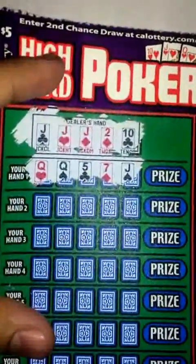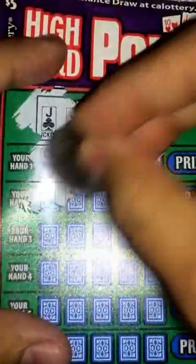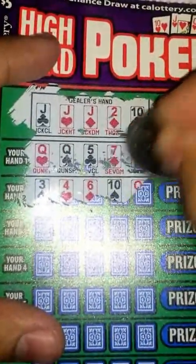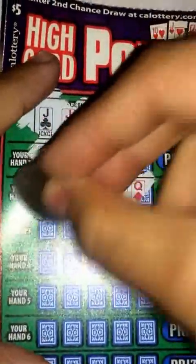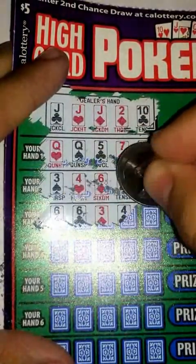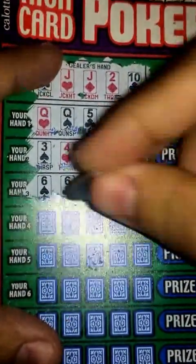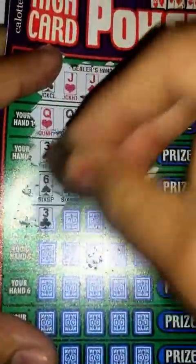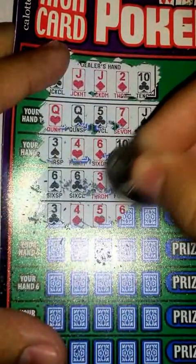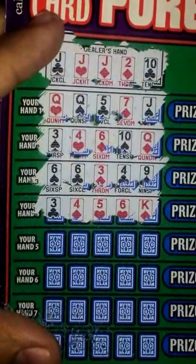Nothing there. Second hand: three, four, six, ten, Q — nothing there. Six, six, three — nope. So far nothing yet. Next hand: three, four, five, six, and a K — nothing there either.